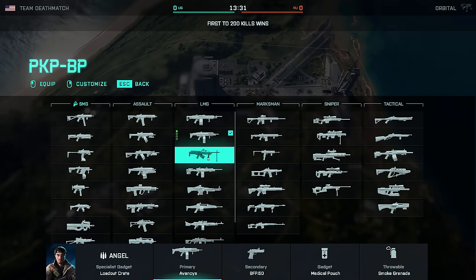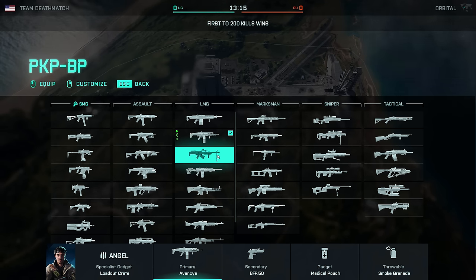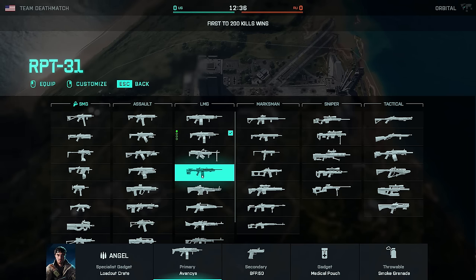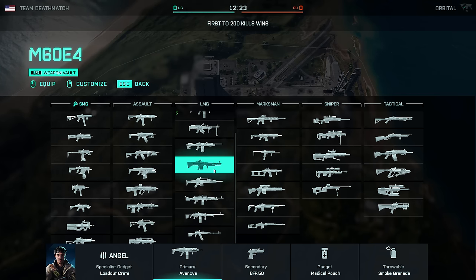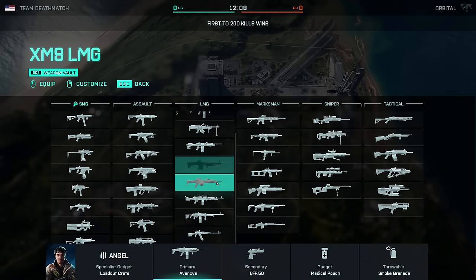The other two base game LMGs are the PKP-BP and the RPT-31. The PKP is still just too unwieldy — the recoil is crazy, it's got a lot of spread and a lot of visual recoil. It just isn't worth it for the extra rate of fire over the LCMG. On paper it has a 267ms TTK up to 29 meters, but TTK assumes you hit every single shot, and with spread and visual recoil that's not always going to be the case. The RPT-31 is probably the weakest of the bunch. All vault LMGs still have too much spread, recoil, and visual recoil to be competitive.